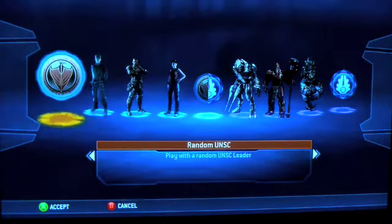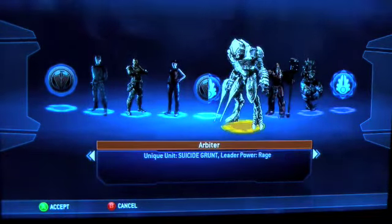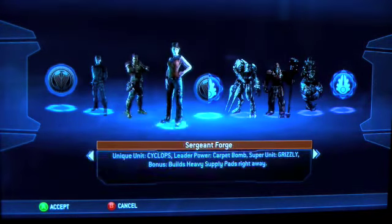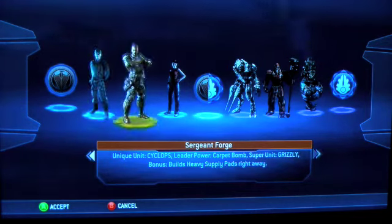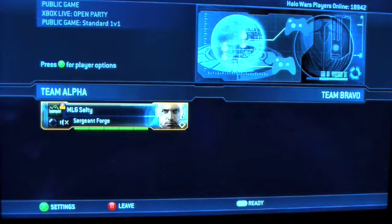You can pick different characters. There's three UNSC and three Alien. It could be the Arbiter, the Brute Chieftain, Prophet of Regret, Sergeant Forge, or Captain Cutter. Personally I like Forge because he gets heavy supply pads right away which will give you resources.